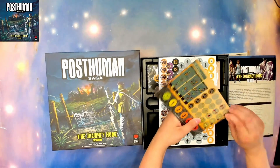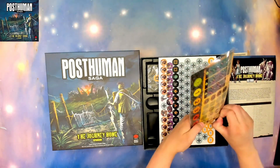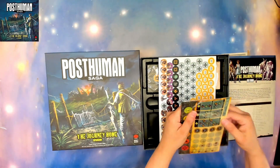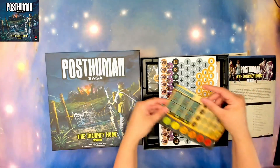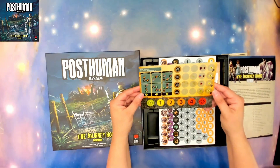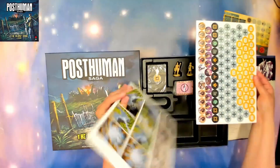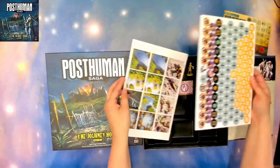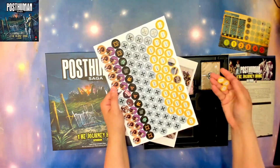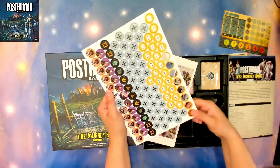Then we have new scoring objectives. This is actually a solo-only board — you'll have a couple of those and you can choose A or B. We also have quite a few punch boards, and they punch out very nicely.